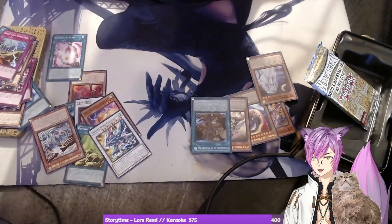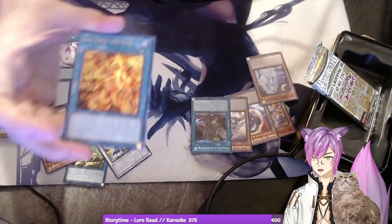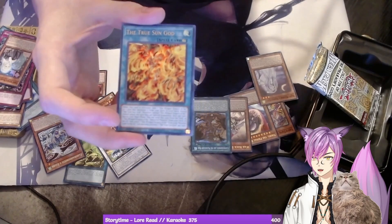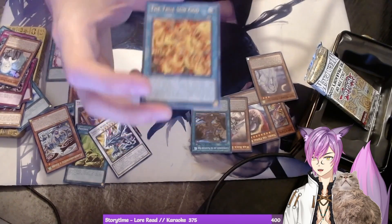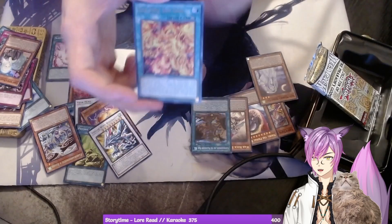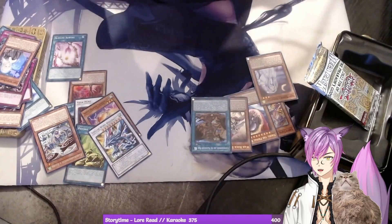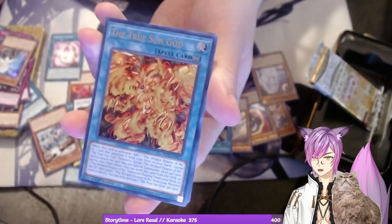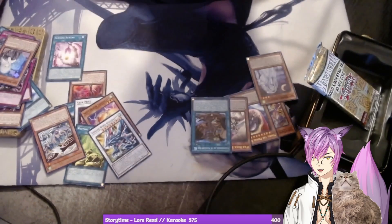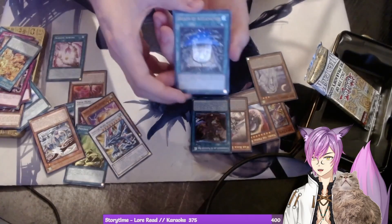Oh my gosh, gorgeous foil! We got Egyptian God support — yes! If you didn't know, special about these tins is they finally printed Egyptian God support for Slifer, more stuff for Ra and Obelisk, to make Egyptian Gods better. We actually pulled one of the new support cards for Ra — the True Sun God! That is insane looking. So much text I'm not going to read. Yo, that's amazing — I love that, it looks so good.